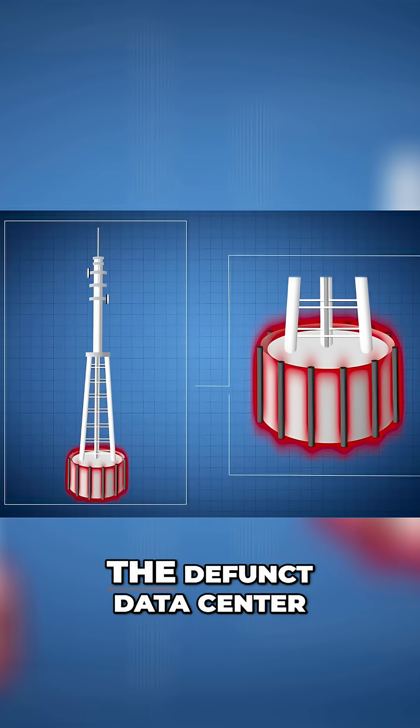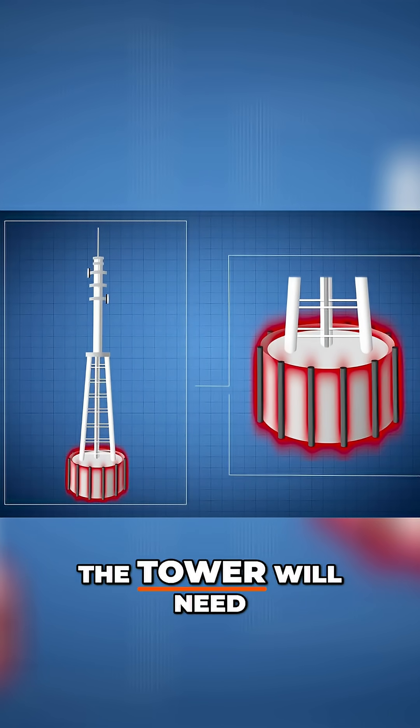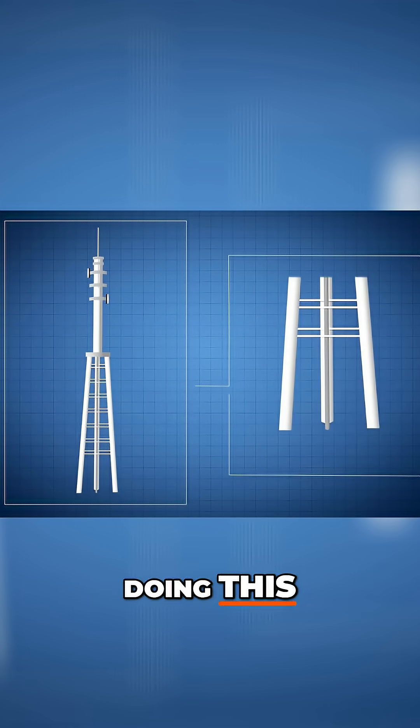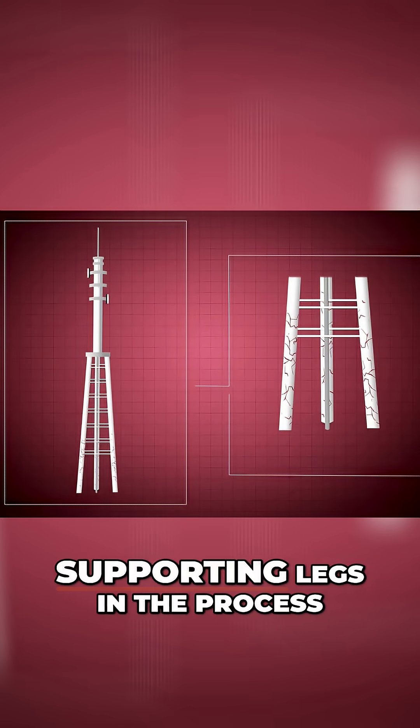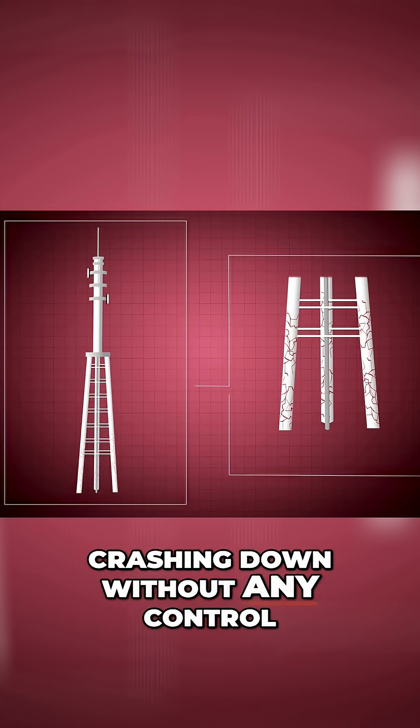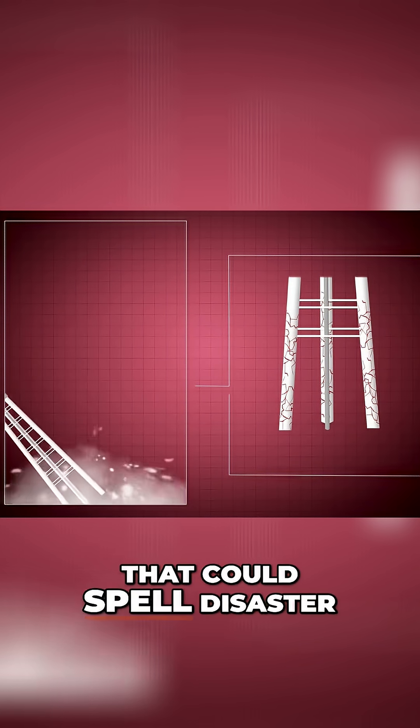Stage one: the defunct data center at the base of the tower will need to be destroyed first. The team will have to be extremely careful doing this. If they damage any of the tower's three supporting legs in the process, the tower could come crashing down without any control. That could spell disaster.